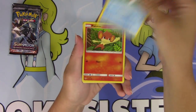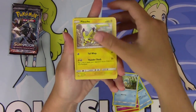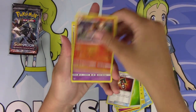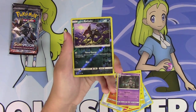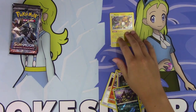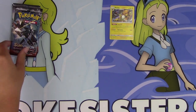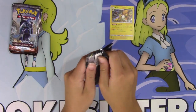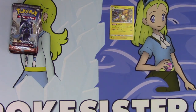We've got a Magikarp, Pansear, Cutiefly, Panpour, Pikachu, Grass Energy, Tormenting Spray, Charmeleon, Dusclops, our Reverse is an Alolan Rattata, and we have a Raichu holo — very nice. Pulled that one in our booster box as well. At least we got a holo. When you're opening the Elite Trainer Box, you always hope for at least one ultra rare per box.